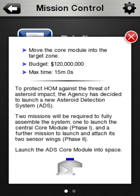To protect HOM - Earth - against the threat of asteroid impact, the UCAEA - that's me - has decided to launch a new asteroid detection system, ADS. We don't actually call it the ADS - we call it the completely random flying rock detection system of near pointlessness, but we still have it because we can.